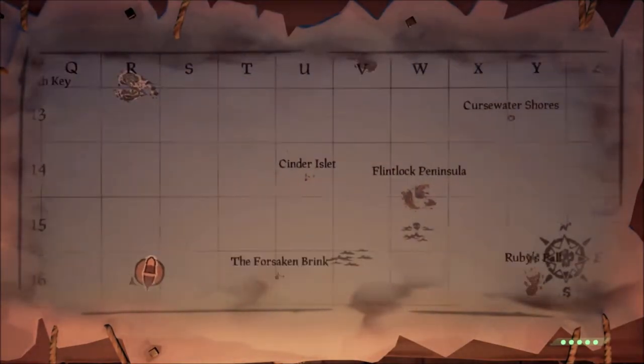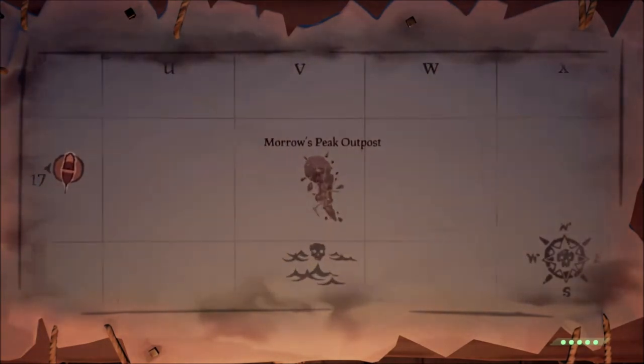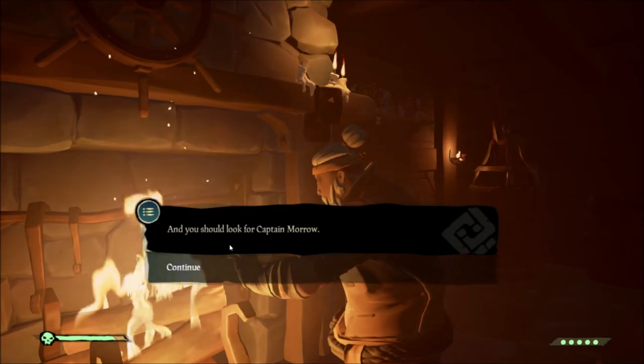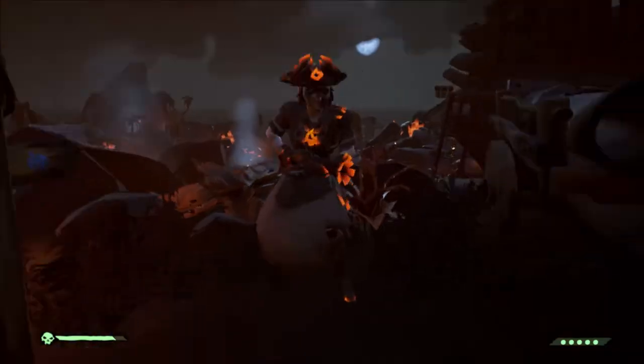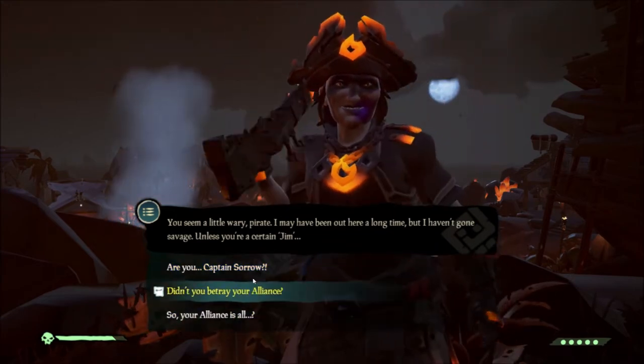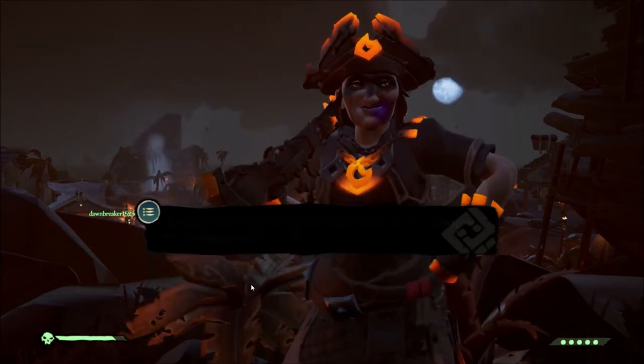The next place to go is Maro's Peak. In Maro's Peak you're going to want to go to the tavern and talk to Duke. Once you've talked to Duke, right in front of the tavern is the next lady you need to talk to, who will tell you another version of what happened to the crew.